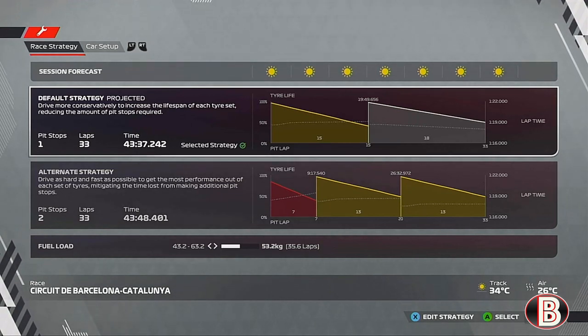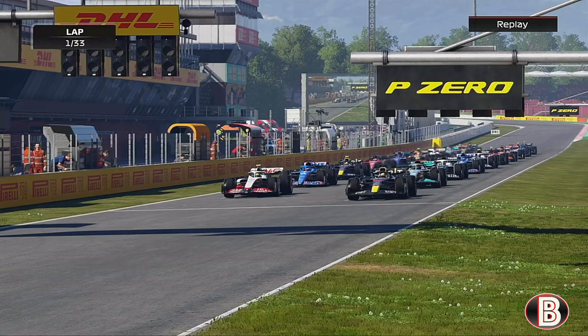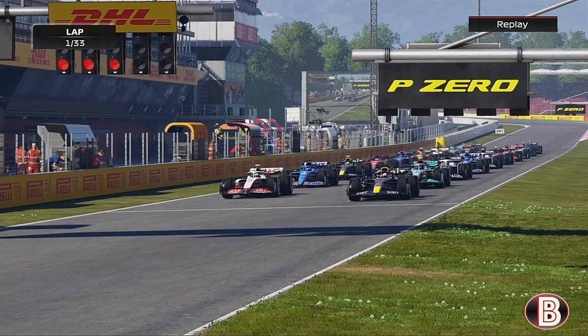One-stop strategy — starting on the mediums going over to the hards. The strategy that used to be very OP on F1 games but not anymore. Here we go, it's the Spanish Grand Prix.